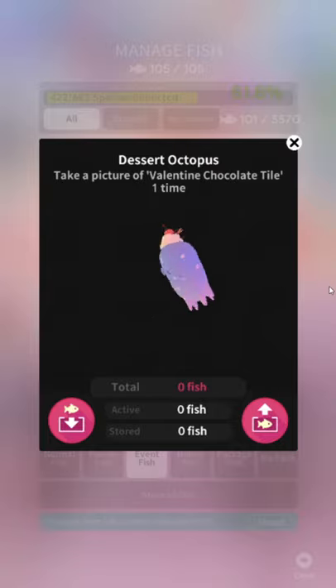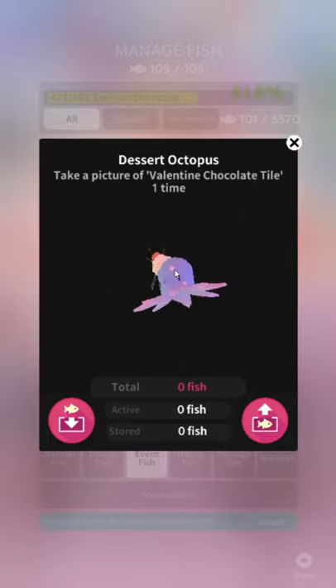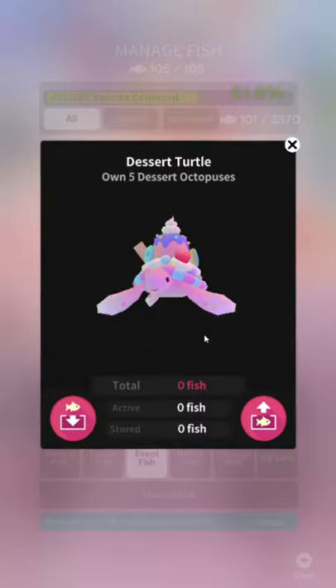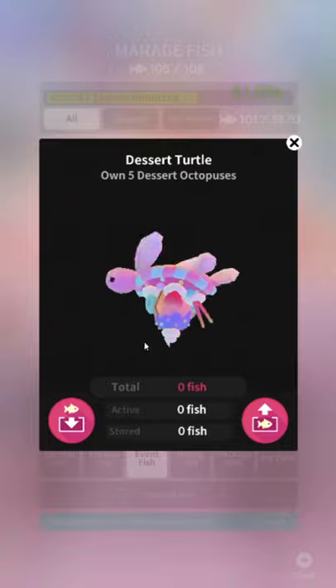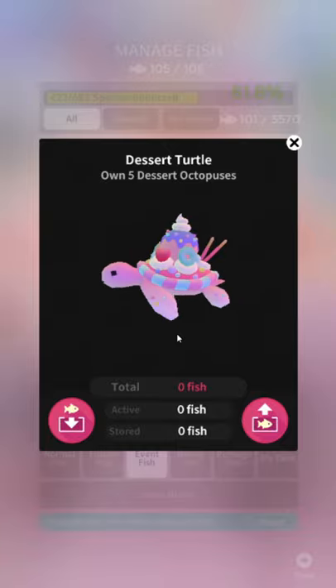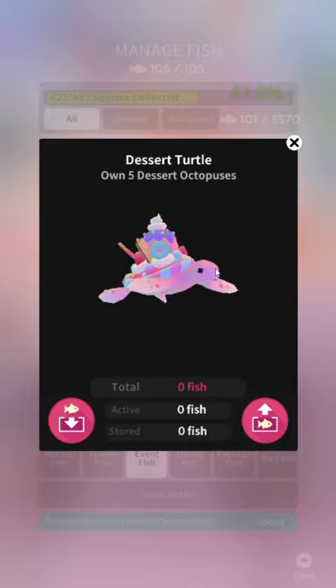I'm only in this for the fish review. I don't care about anything else — I'm just here to make fun of the fish. This one, he's okay. I like the little spots he's got going on, he's got a good facial expression. But he's just got kind of a corsage taped onto him. Desert Turtle — he's got a lot of crap. Isn't there a completely identical turtle? I think one was yellow and had basically a cake on him. I'd eat him. I'd feel bad about it, but I'd eat him.